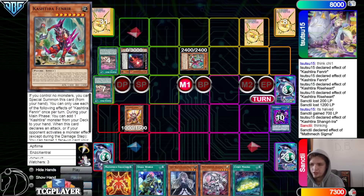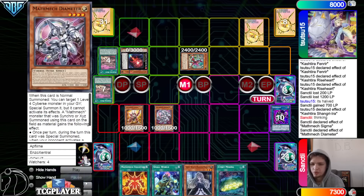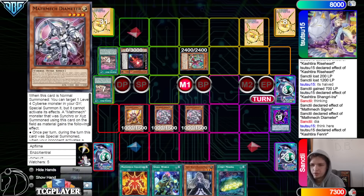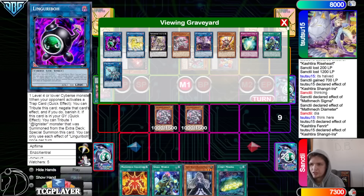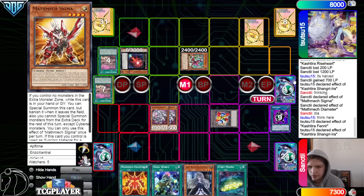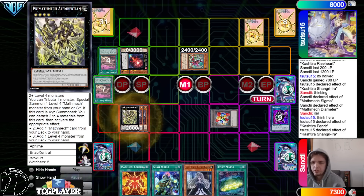Go main phase — Sigma summons itself out. Normal summon Diameter, Diameter effect, bring out Diameter from the graveyard. Then Fenrir effect to banish the Sigma face down. Shangri-La passes over a zone. Also, this should be banished face up here, because it's actually leaving because of itself — kind of like Fenrir evenly versus a Floundaries bird. Then overlay, go into Albert.